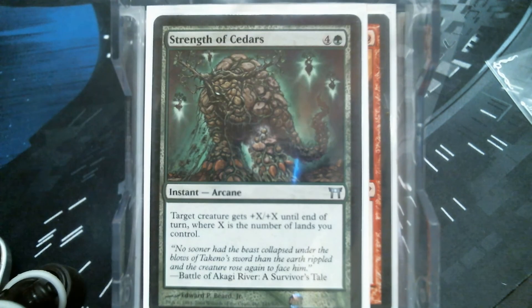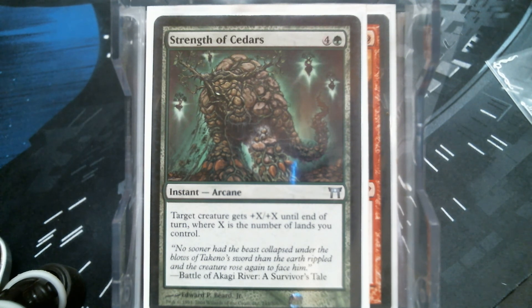Strength of Cedars is a five-mana instant — I get that — but as far as a giant growth effect goes, I just don't know that there's any better one printed for this deck, because this is going to be better than Might of Oaks. Your general passes out trample to your team, so that's kind of covered. This is a general win on a stick right here — it has to be answered. If you attack and they don't block, they have to have an answer for Strength of Cedars right then, or else they just lose.